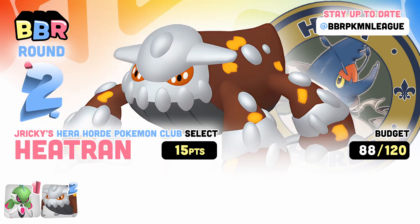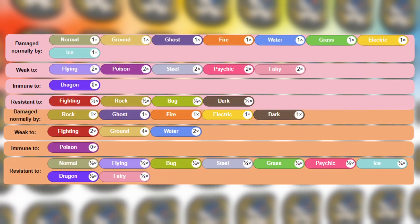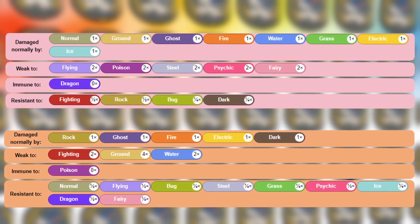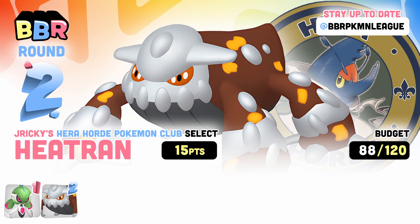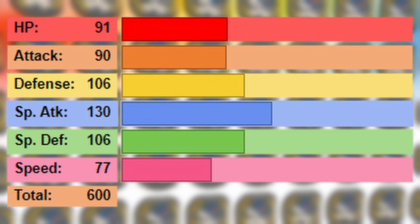Heatran has been a top Pokemon for its entire existence, starting all the way back in Gen 4. Its Fire and Steel typing just complements Iron Valiant to perfection — anything Iron Valiant is weak to, Heatran resists. It's crazy how well they work together. Heatran is just one of those Pokemon you can bring to any matchup and it will play a role no matter what. It did lose stuff like Toxic and Eruption, but it still has so many options. It's a reliable Stealth Rocker, a Magma Storm Trapper, and with 130 base special attack, it can also hit extremely hard.